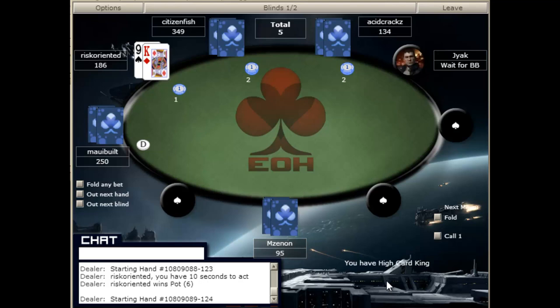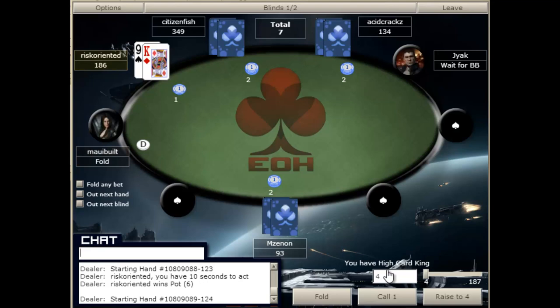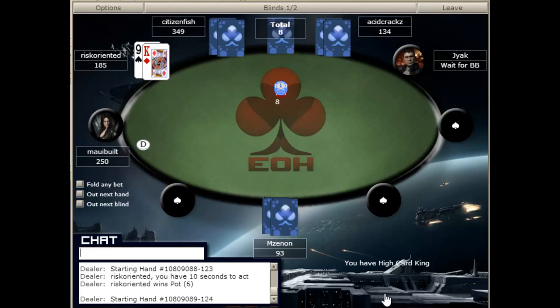In this case, I wanted to bet a little bit smaller to help build the pot for when I do make my flush. But in some cases, you'll want to just shut the action down, and in those cases it's worth overbetting.